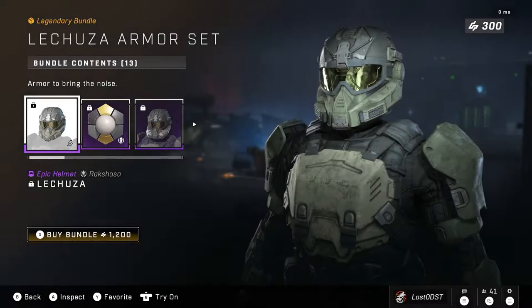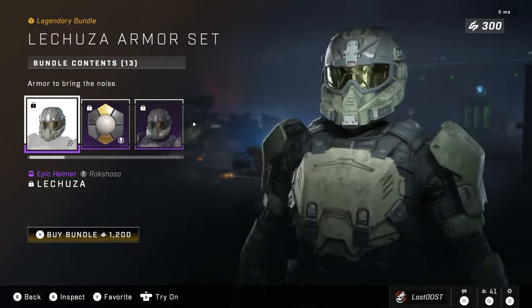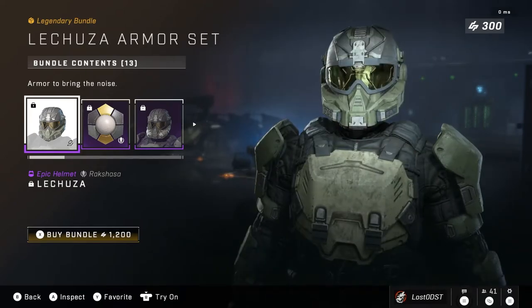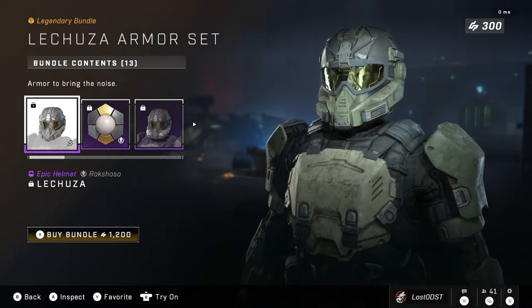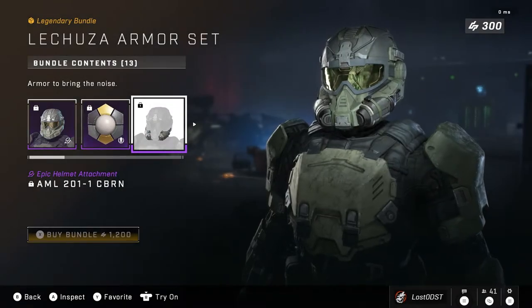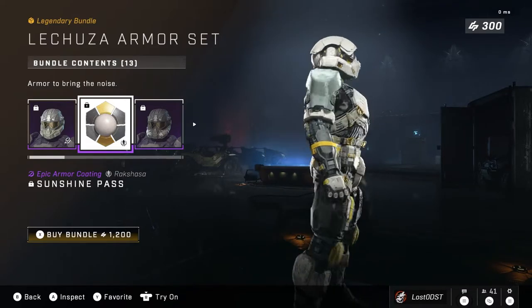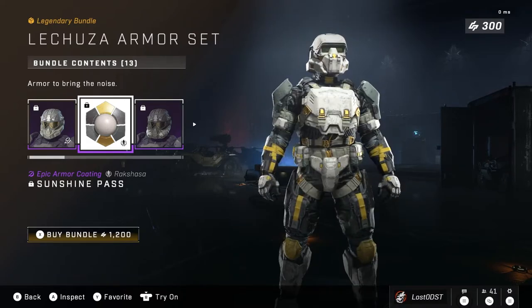The biggest bundle this week is the Lacosa armor set — I could be saying that wrong. It comes with the Lacosa helmet which kind of reminds me of Titanfall for some reason. It's part of the new armor core set you get in Season 2. We also get a coating called Sunshine Pass, which is white and gold and looks really nice — we don't have many white coatings.